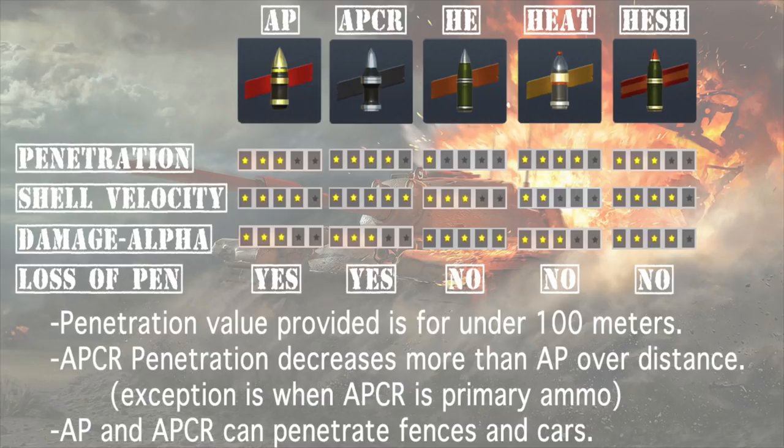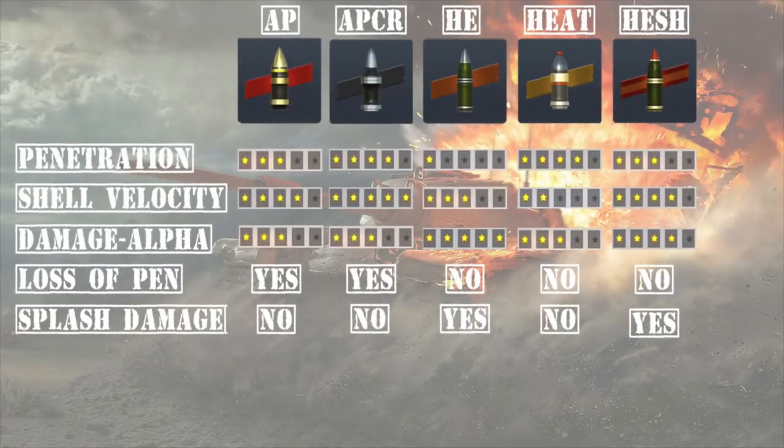Now we get into loss of penetration over distance, which may not be as clear to some of you. AP and APCR both lose penetration over distance. The numbers given are from 0 to 100 meters — your pen is what is advertised, and after that you start losing pen. APCR actually decreases more over distance when it is your premium ammo. HEAT, HE, and HESH do not lose penetration over distance. HE and HESH both do splash damage if they don't penetrate, meaning you're going to get a smaller amount of damage than the advertised full roll. This means that AP, APCR, and HEAT can all ricochet.